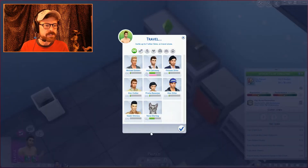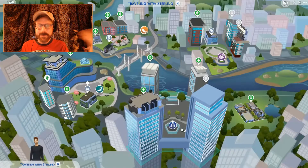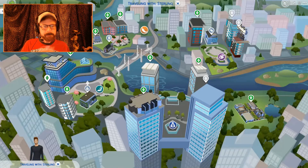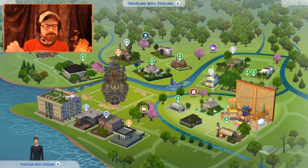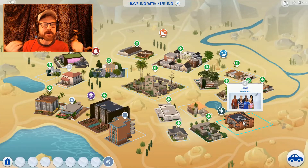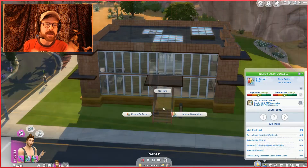I decide to just travel and search — I know what their names are — so I search for this household. You're going to see me going through the world looking for this household. They're not in San Myshuno — spoiler — that's where I check first because I'm thinking maybe they're there. I look in Willow Creek — not there. I look in Oasis Springs and voilà, I find them. They're actually in a house I built.